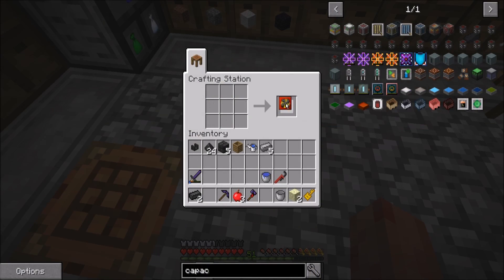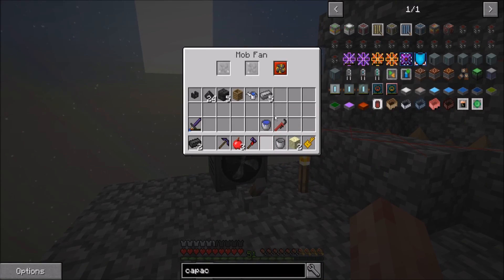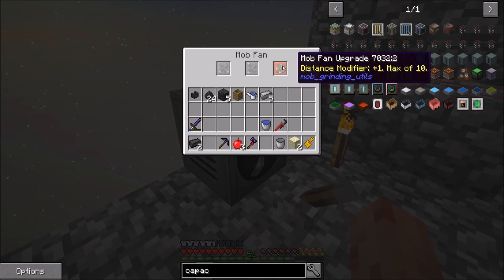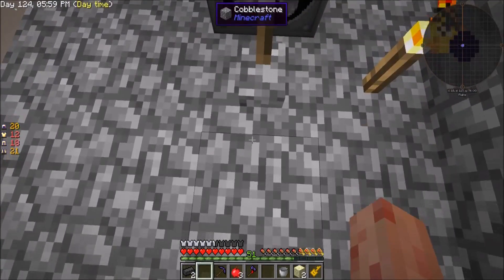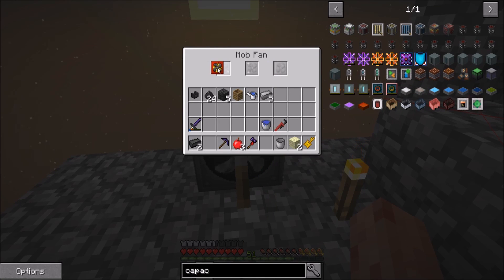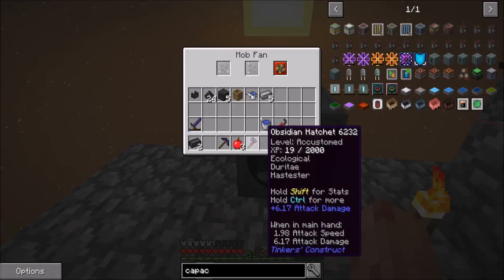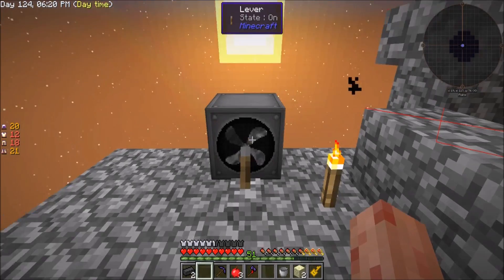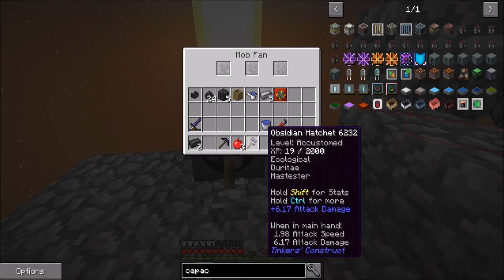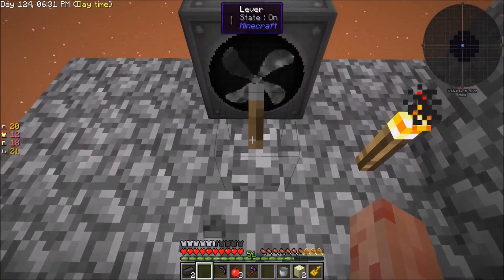Okay, I finally have enough to make the mob fan distance upgrade. There's a chance it goes more than one — it just says one. Did that even do anything? Doesn't look like it did anything. It's not pushing me any further. I'm two blocks away now — I'm not any further. This is a weird fan.